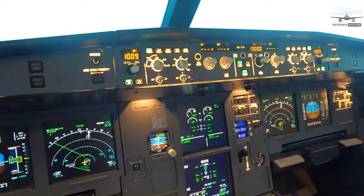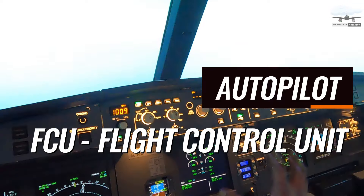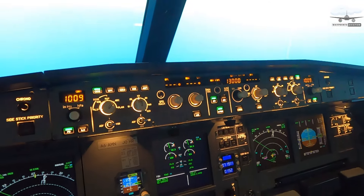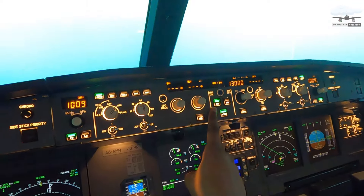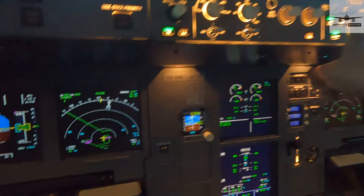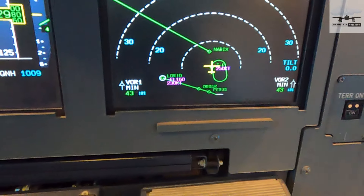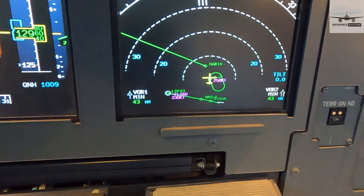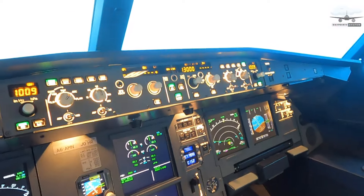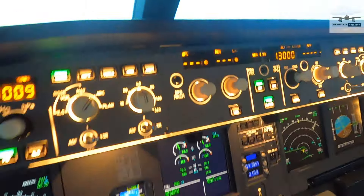Today I want to talk to you about the autopilot, or rather the FCU — the Flight Control Unit — right over here. This is the famous autopilot panel. As you can see, I've got autopilot one on and I'm currently at flight level 130 — 13,000 feet — in a hold just outside Dubai International Airport, where I'll be performing an ILS to runway 30 left. I want to take you through the various modes and give you an idea of how to master this panel.